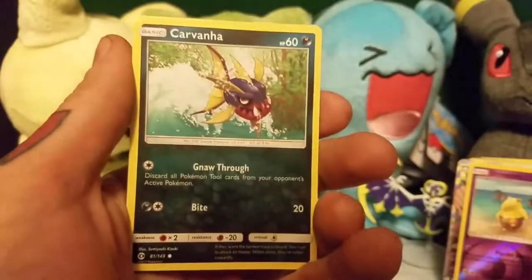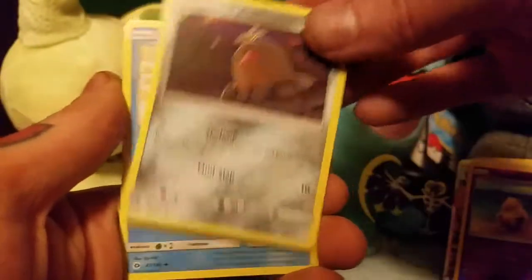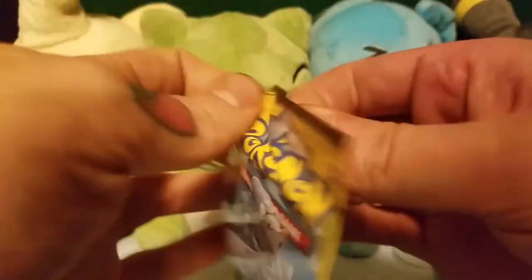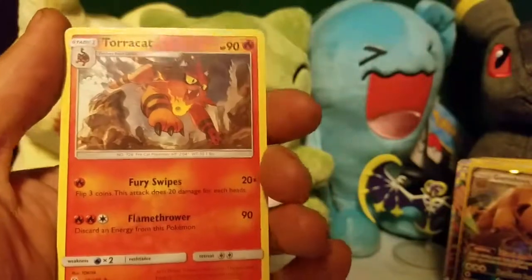We've got a Stuffle, Carvana, and a Nessica. A ball, Dratini, Alolan Diglett, and a Pyukumuku. We've got another Alolan Diglett, a Dratini, and a Metapod — and this is the last Sun and Moon Pack. We've got a Spearow, and a Gumshoos EX, as well as a Tauracat.